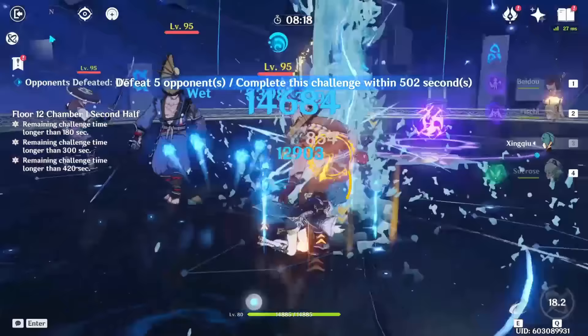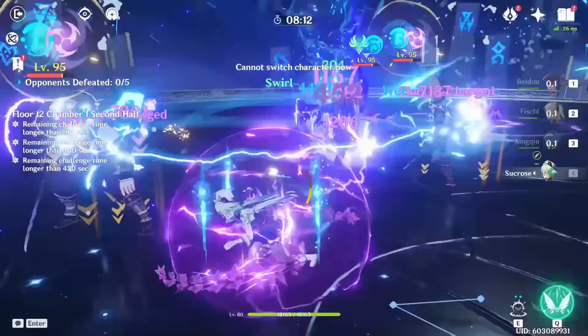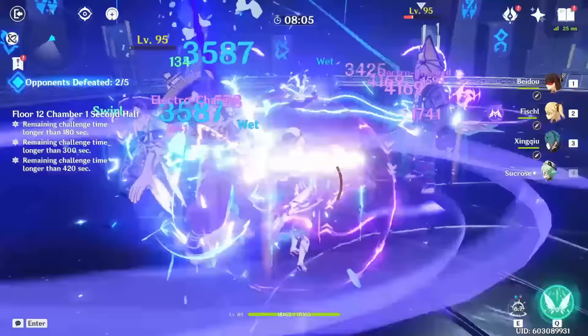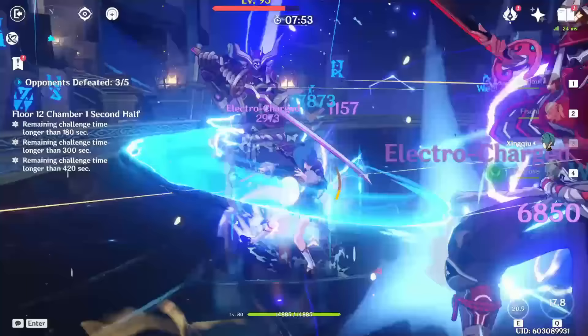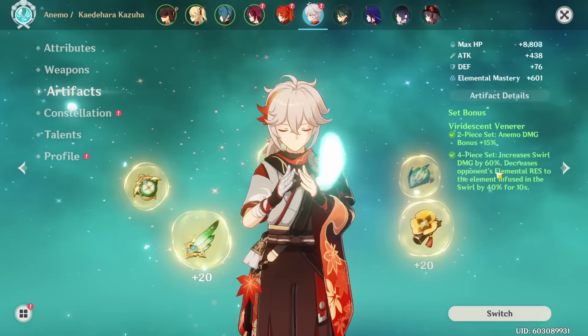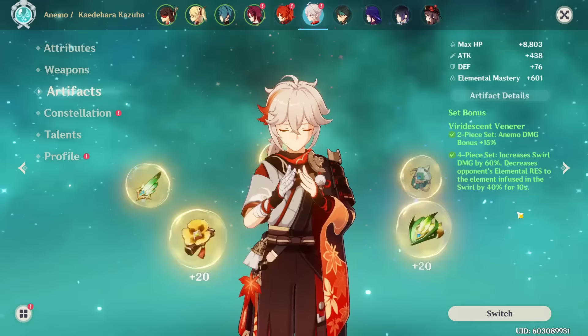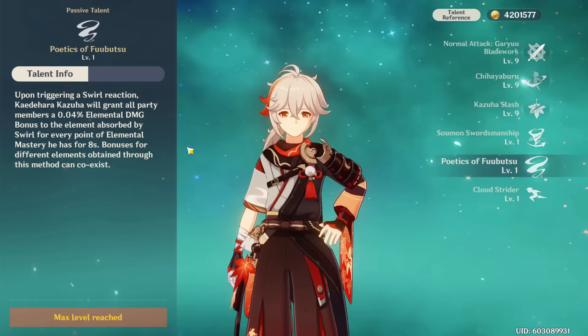Pairing powerful Hydro characters with powerful Electro characters creates an insane amount of team damage, while also allowing you to apply both Hydro and Electro to enemies at the same time. Electrocharge is a reaction that lets you maintain both elements on an enemy, and through an optimal rotation you can effectively swirl both of them with an Anemo character to significantly increase your damage. The Viridescent Venerer set will decrease resistance to whatever you swirl by 40%, so for an Electrocharge or Taser team, you're reducing both Hydro and Electro resistance, skyrocketing the damage of every member. For someone like Kazuha, swirling both elements also increases the elemental damage bonus to both on your team, getting even more value out of one of the strongest supports in the game.